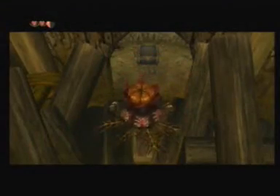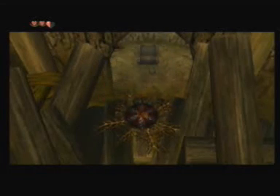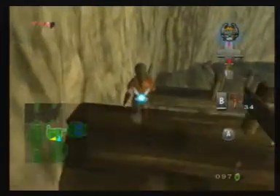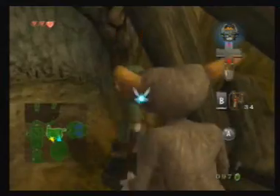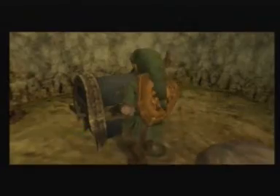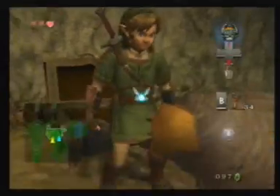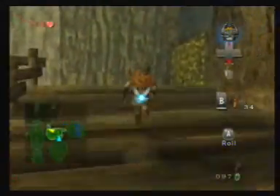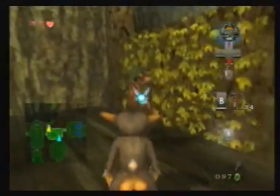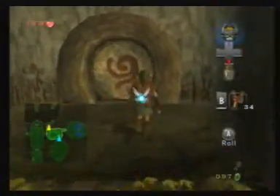You'll find another bug bomb over here. Attack it, lift it, and throw it over the edge. Jump down, and down here you'll find your heart piece — third or fourth piece of heart.